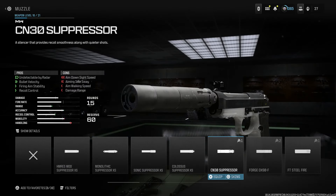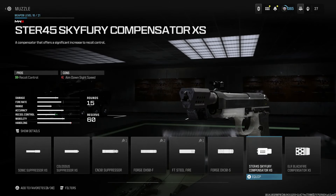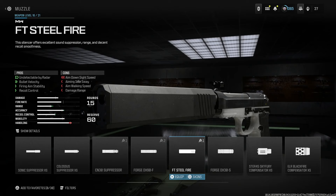For the muzzle, this is personal preference — you can run whatever suppressor you want. I'm going to run an Osprey suppressor, the FT Steel Fire, just because it's a great suppressor for 9x19. We'll go ahead and select that, giving us radar, bullet velocity, firing aim stability, and recoil control.